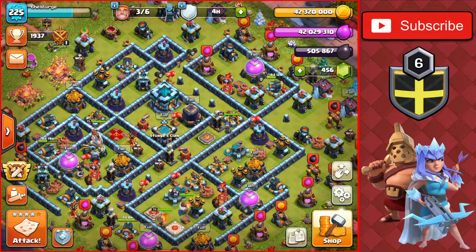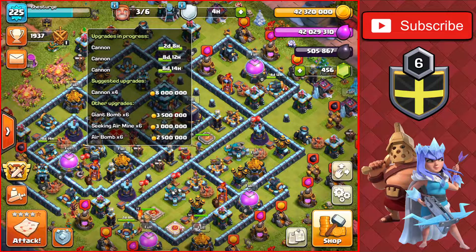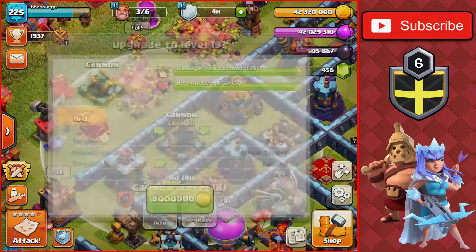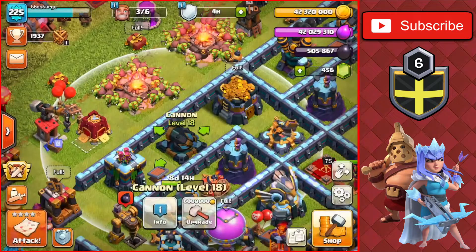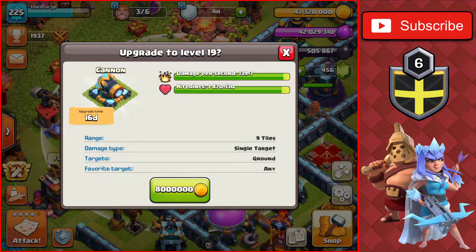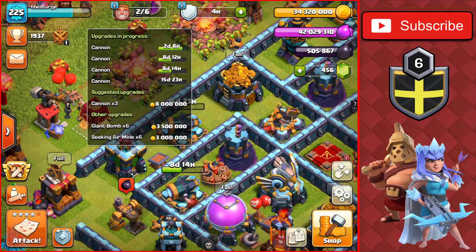To start off, we're going to spend the first three builders on the base. We have a builder in two days so we could actually upgrade something else, but first we'll head over to the cannons and get this first one to level 19. We have four cannons left and they are all 8 million gold because of the Hammer Jam event, which makes all buildings on the home village 50% off. Usually this would cost 16 million, but it's 8 million now — though the upgrade time is still 16 days.